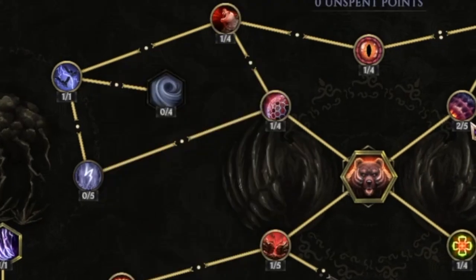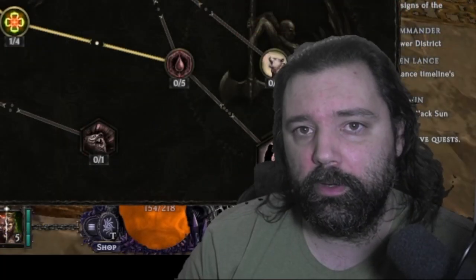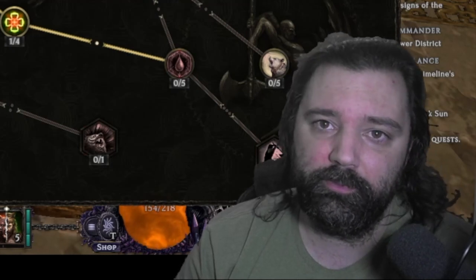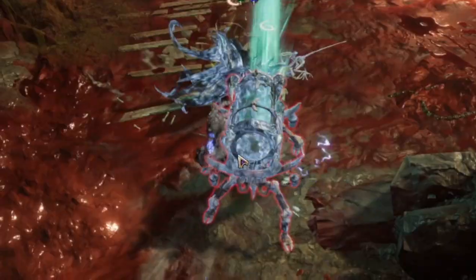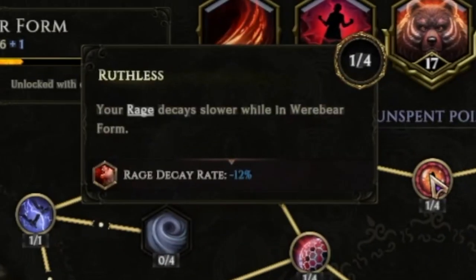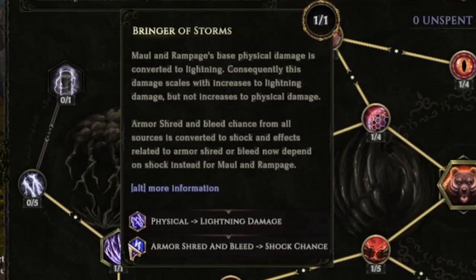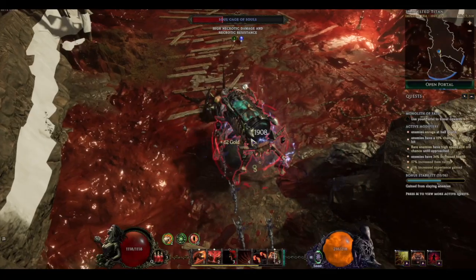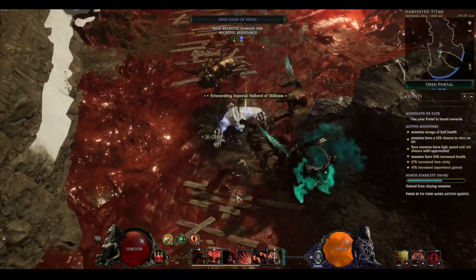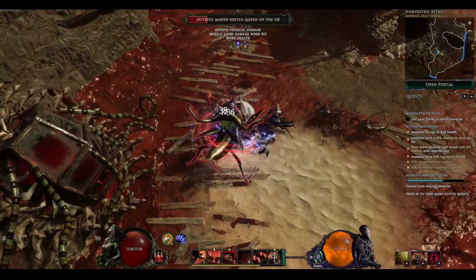In the Werebear tree itself, you'll want to start off by taking things that increase the amount of time you can stay in this form. When you first unlock Werebear it's really short-lived — you can barely stay in it. As you gain more levels you'll be able to maintain that form longer, whether your mana pool increases or you get additional points. These points can go into things like Ruthless, where your rage decay will be slower, and you'll also be able to gain additional rage for hitting enemies. Over on the far left side of the tree you'll unlock the lightning conversion, which is key for our build. We want to work all the way up to Unending Storm, where Rampage no longer has a cooldown, allowing you to change directions and traverse through maps at an incredibly quick speed.